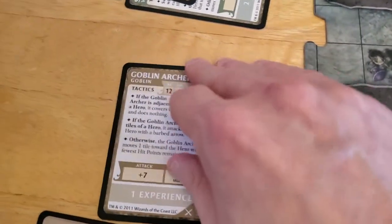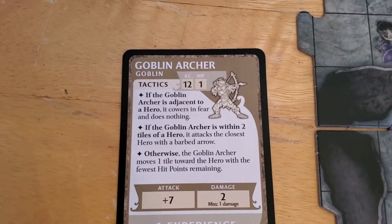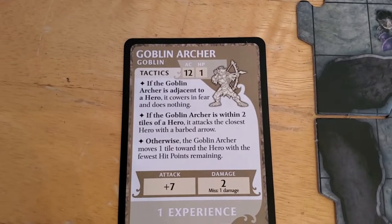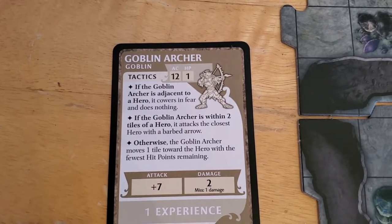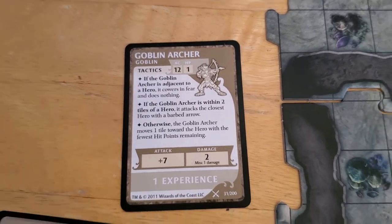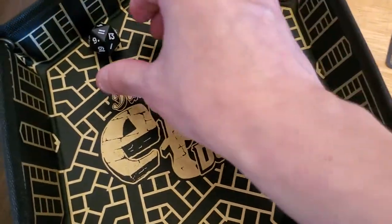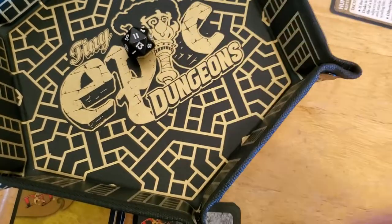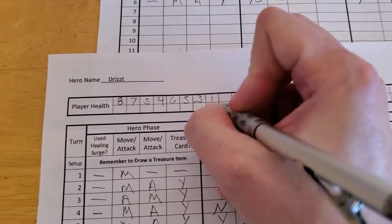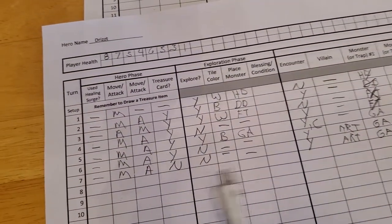Now the Goblin Archer will activate. It's finally within one tile but not adjacent, so it uses the second ability — within 2 tiles it attacks the closest hero with Barbed Arrows and doesn't move. So it's going to attack Drizzt. Rolling an 11, plus 7 is 18, so that's going to hit. He's going to take 2 damage. Drizzt is not looking good — down to 1. That's going to be the end of Drizzt's turn 7.